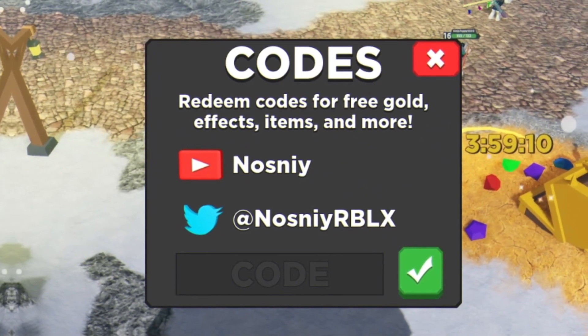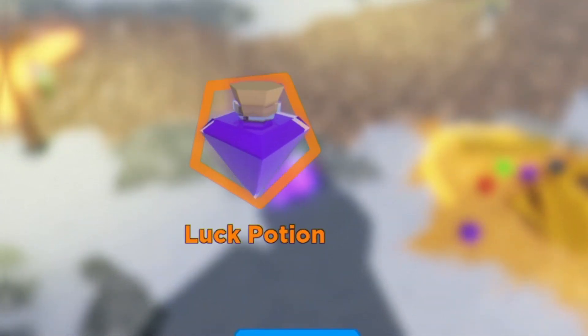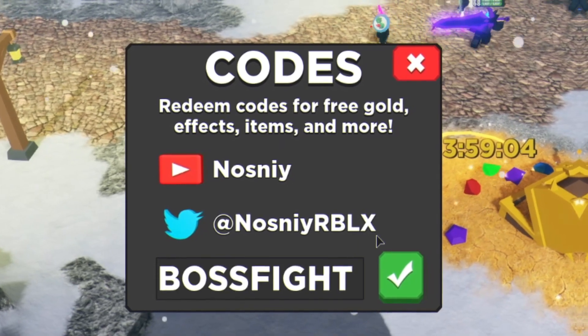The first new code today is Hyperfrost. Click on the tick and that one will give you guys a luck potion. We've also got the code Boss Fight — redeem that one there and click on the tick.